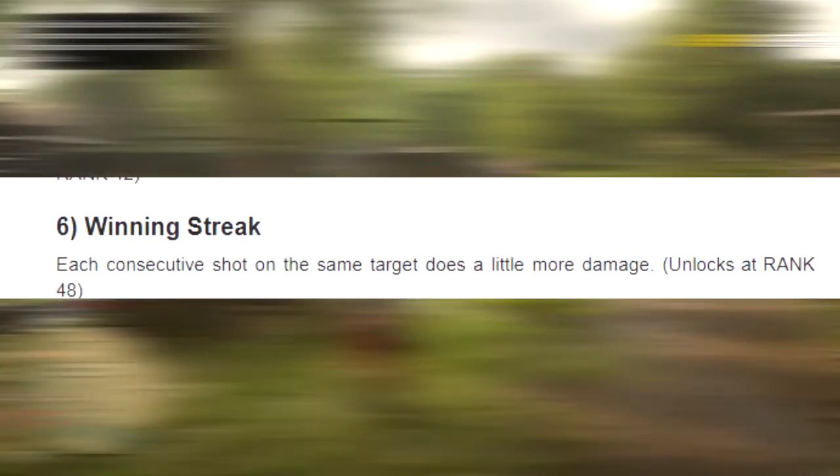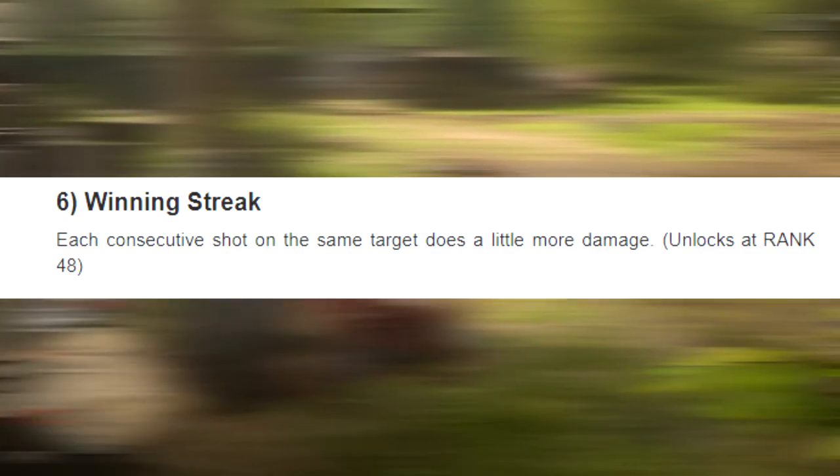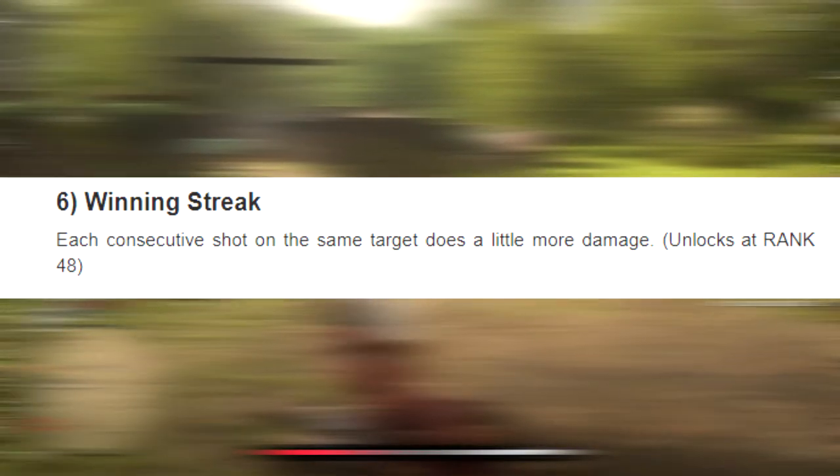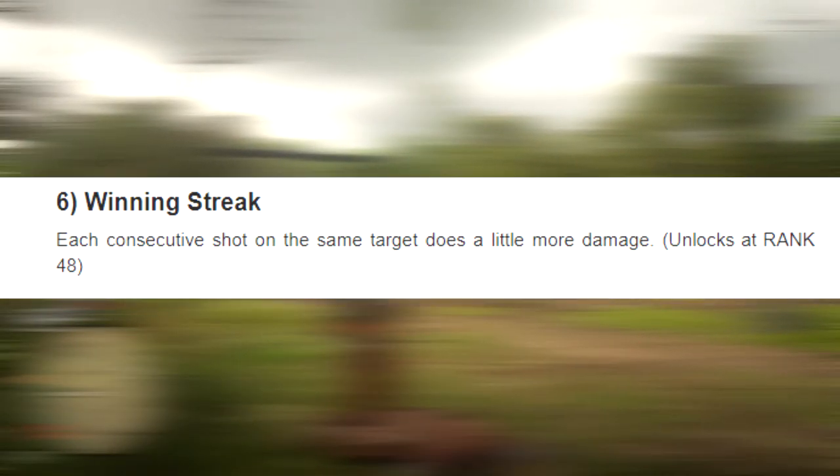The next ability card is Winning Streak — each consecutive shot on the same target does a little bit more damage every time. Do not sleep on this one. I highly suggest you have Winning Streak on. You unlock this at rank 48. Make sure you get this ability card because Winning Streak is amazing for those annoying griefers that tend to try and mess up your games.